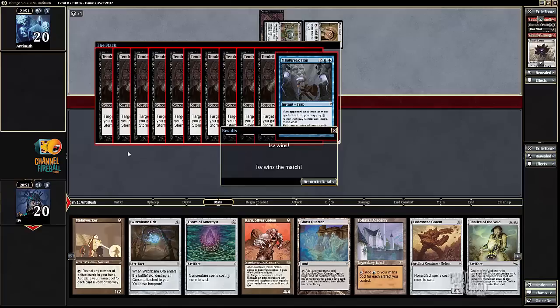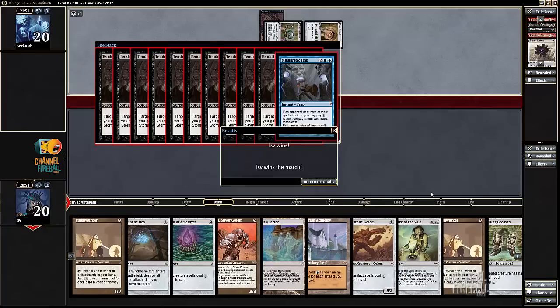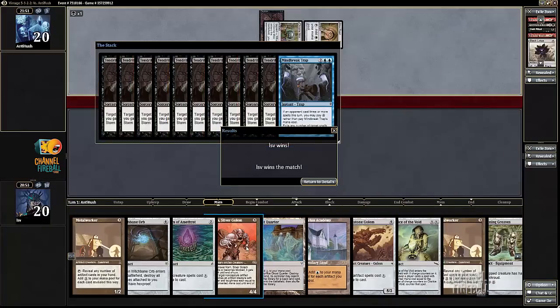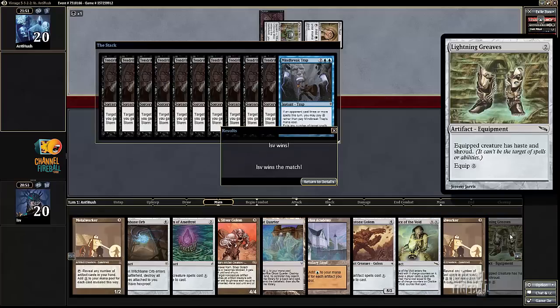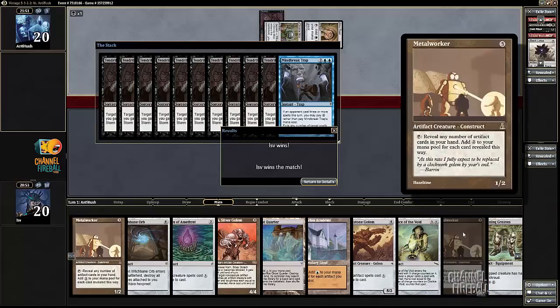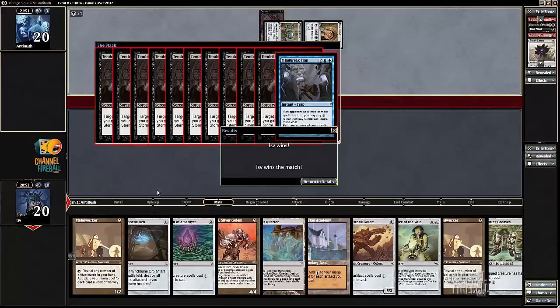I'd play Ghost Quarter and say go. After drawing Lodestone Golem, next turn I draw Chalice — I'd play Chalice for zero, play Tolarian Academy, and cast Thorn of Amethyst. My opponent still can't really do a whole lot. Then I tap Academy for two mana, because Thorn plus Chalice plus Ghost Quarter equals Metalworker. Then the turn after that I get to go off — reveal one, two, three, four, five cards, so 10 mana. Definitely playing Lodestone Golem, probably Lodestone Golem and Karn, or pay three for Greaves, three for Metalworker — I have four floating, tap Metalworker for another six, then I play Lodestone Golem and Karn. Doing all this in theory after Mindbreak Trap chopping my opponent out — but hey, it was a two-minute match, so that's what you get.